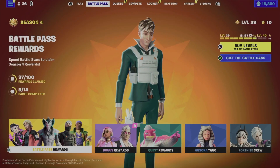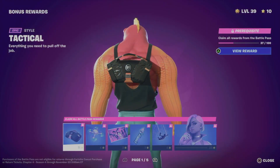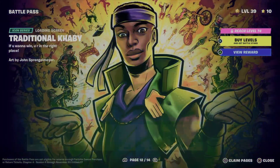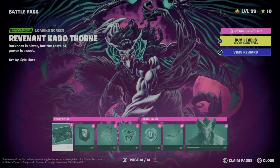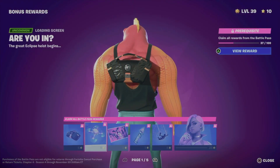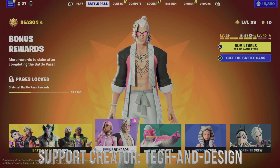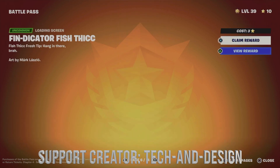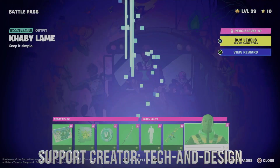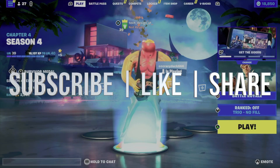People always ask about base rewards. Base rewards are everything listed here — these are your base rewards. When you move on to bonus rewards it will ask you to claim your base rewards first. To claim all 14 pages of base rewards you need to be level 100. To complete the entire battle pass including bonus rewards you need to reach level 200. Anyway, that's all for this video — if you have any comments or questions write them below, don't forget to subscribe and like, thank you.